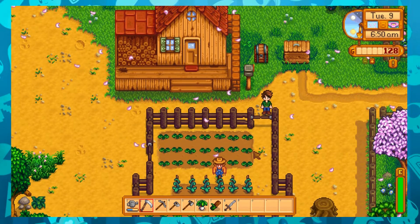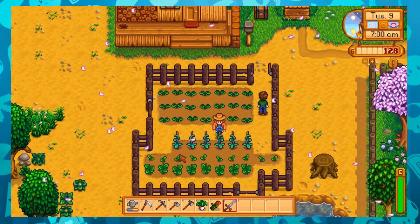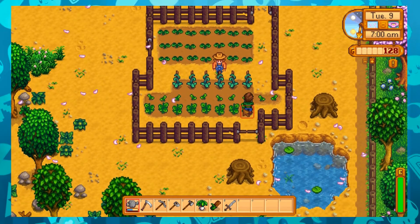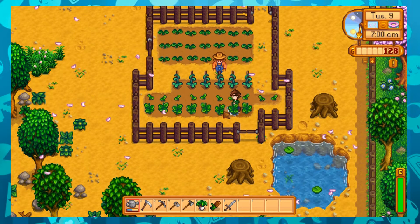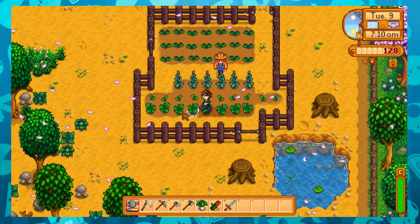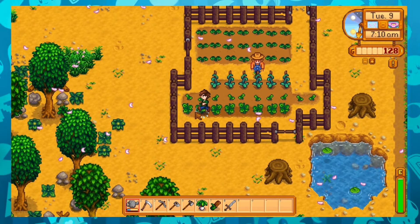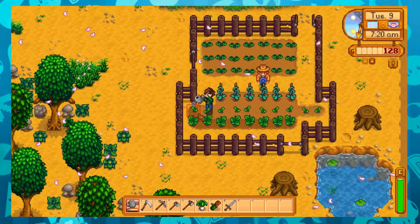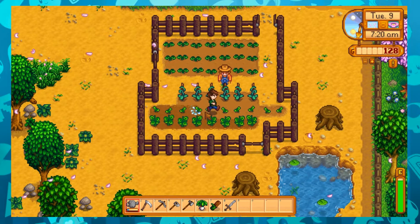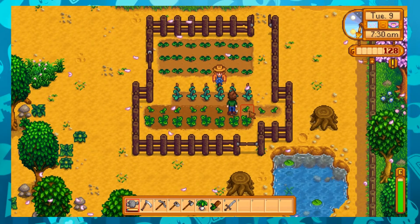Let's check crops before we do anything else. And they're all good — let's give these a quick water. And then we'll see what we need for a furnace. Might go back to the mines and kill some slimes, and I think that'll probably do us for today. We don't want to do too much — don't exhaust my little farm man, do we?